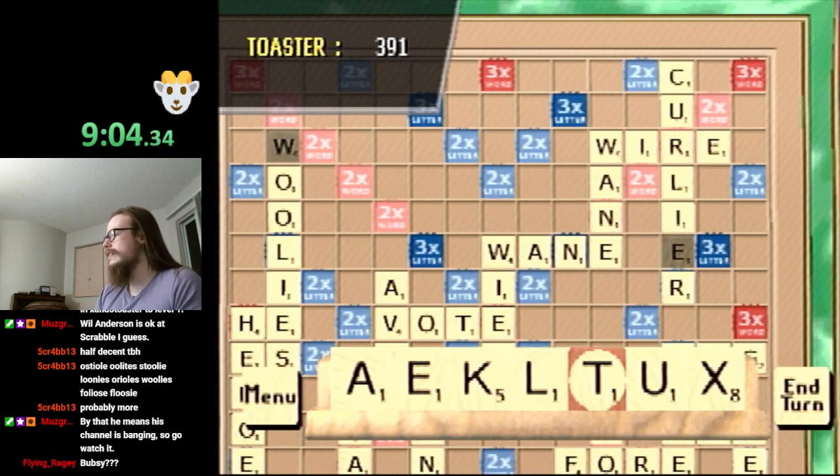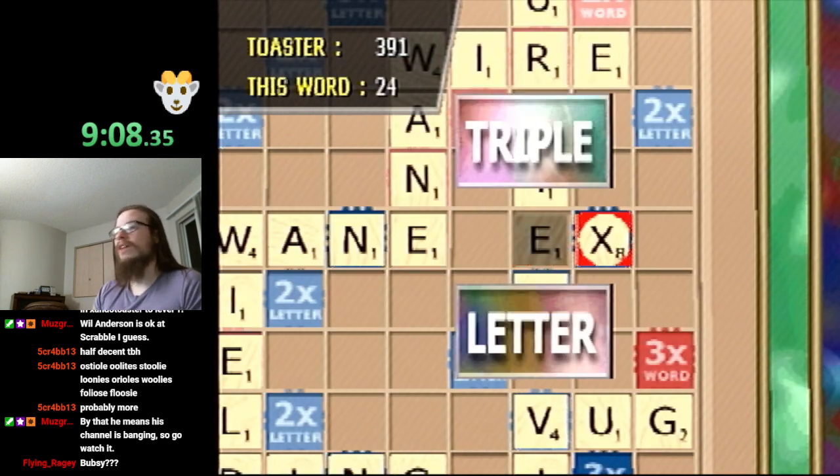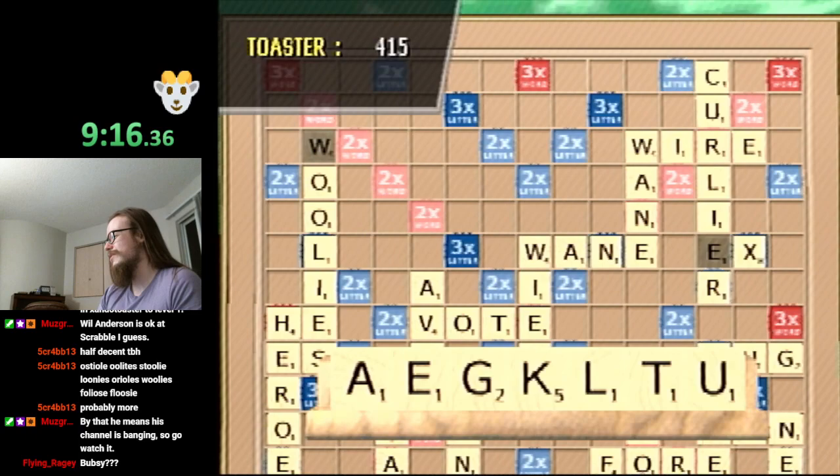A lot of people can get scared by the X in this game, but the nice thing about X is that there are so many two-letter X words. If you have the X, it's so easy to just play it off somewhere on the board. You don't need to worry about it.